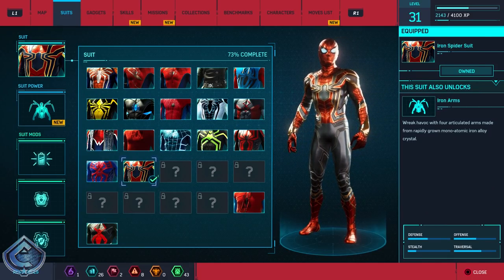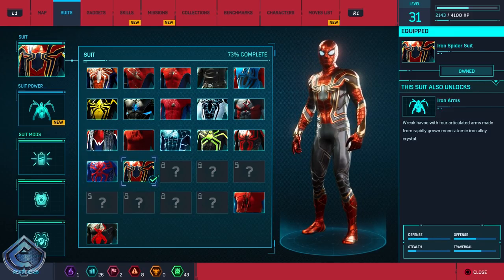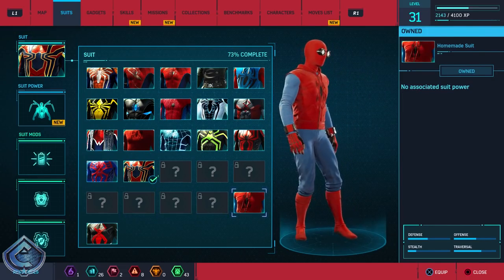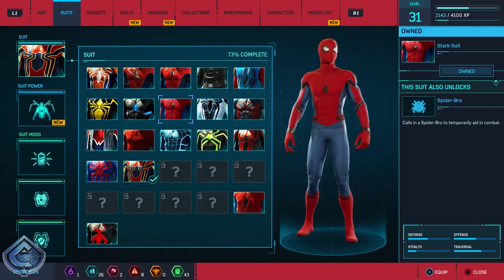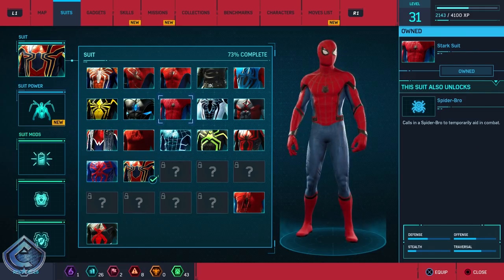I made sure I got all the right tokens and everything's unlocked. We now have all three of the MCU suits in the game — the Iron Spider from Avengers: Infinity War, the homemade suit from Spider-Man: Homecoming, and the main Spidey suit from Spider-Man: Homecoming. That completes that trifecta.